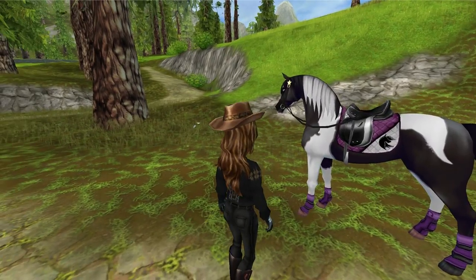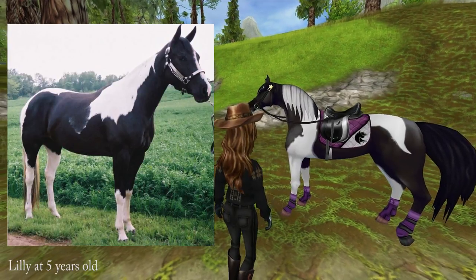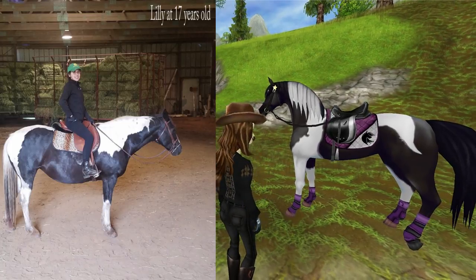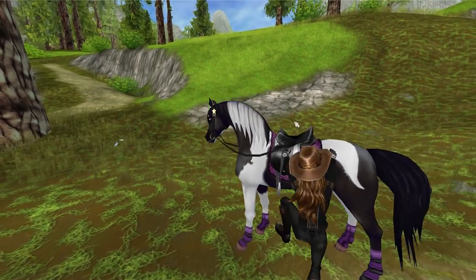Mostly because we own a black and white paint. I think this is perfect for me because right now my favorite horses on Star Stable are the Arabians. So when I saw this Pinto Arabian, I had to have her. She looks like Lily.